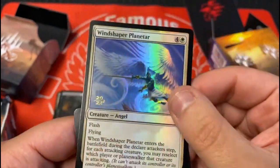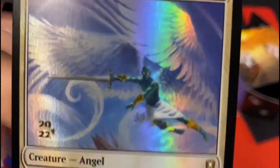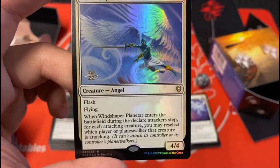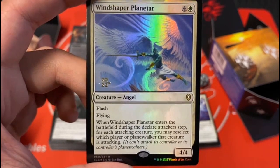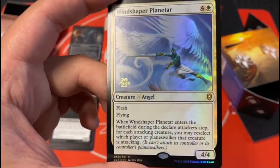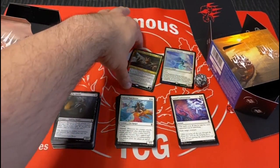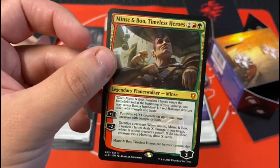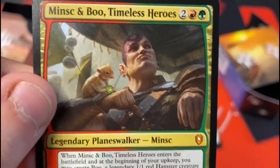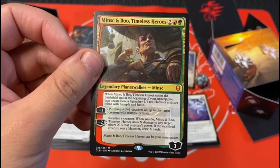It's a rare — still a rare though. Nice little rare foil: Wind Shaper Planetar. I don't know if he's good but he looks great. Flash, flying — when he enters the battlefield, during the declare attackers step, for each attacking creature you may reselect which player or planeswalker that creature is attacking. And there's Timeless Heroes — which one is Minsk and which one is Boo? I feel like this is Minsk.